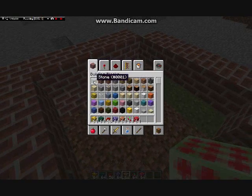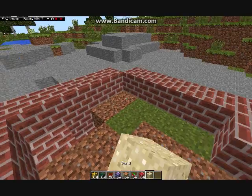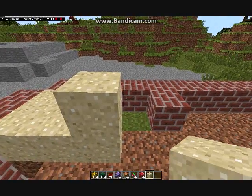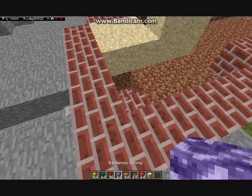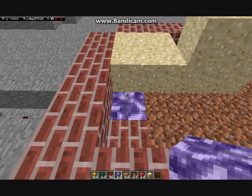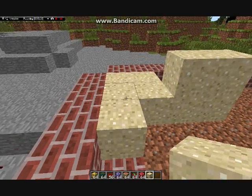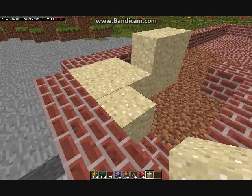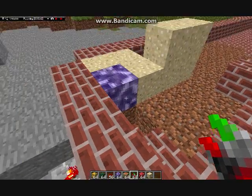So we go ahead and put down some sand. You want to place your bacteria underneath, because it takes the block above it and eats that. Then you power it with redstone.